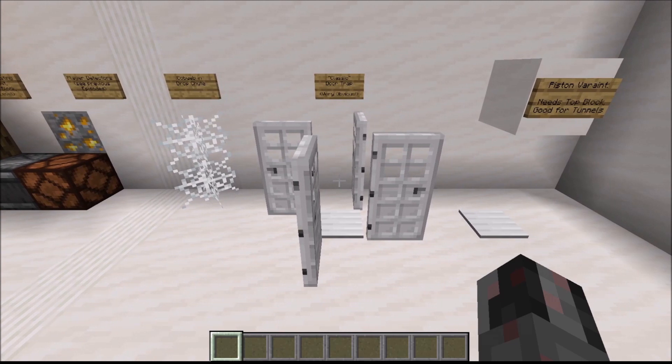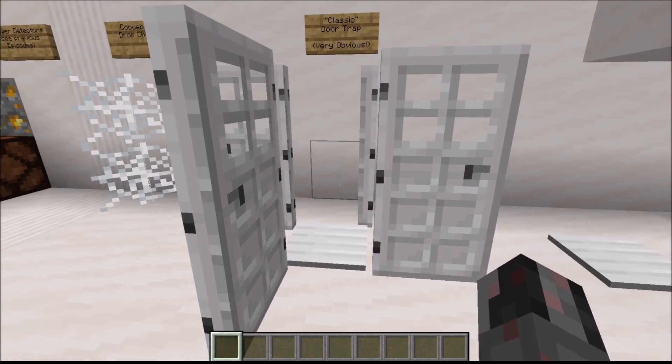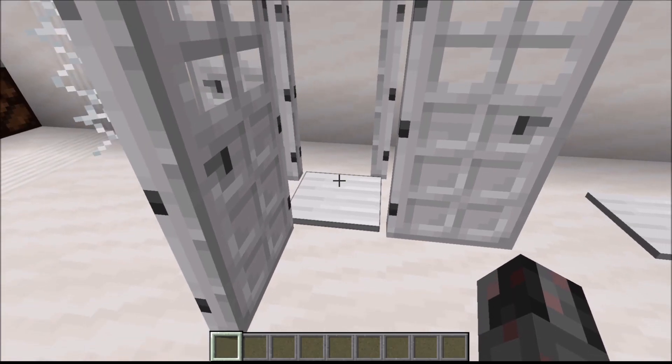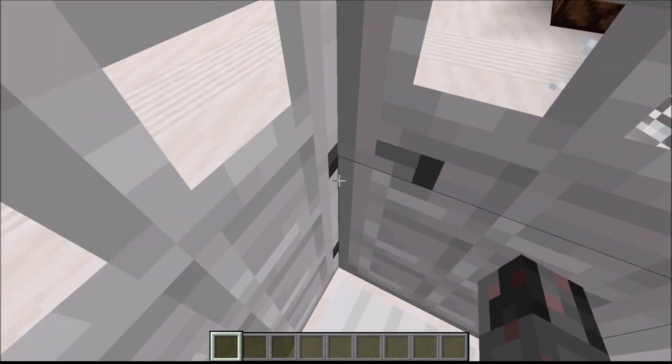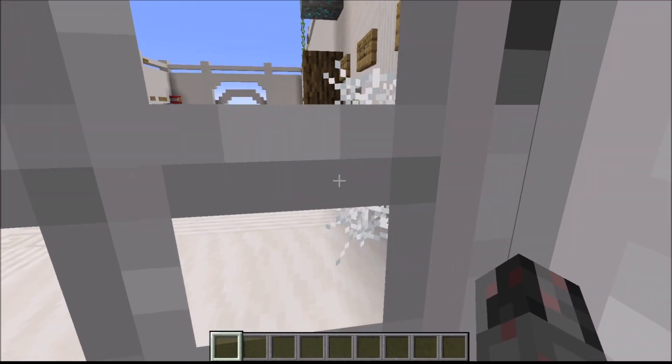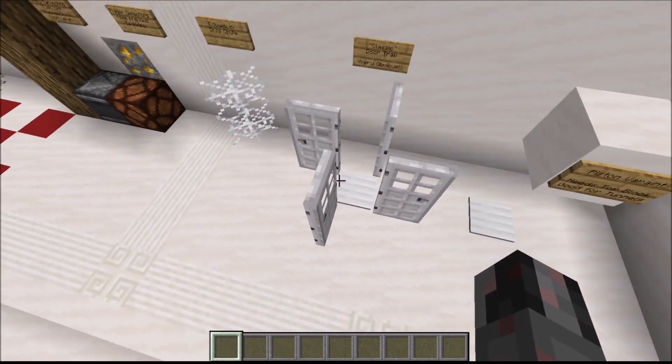Next we have one of the oldest traps in the game: the classic door trap. This is so obvious that even experienced players won't run into it — it's mostly used to trap tall mobs like creepers or skeletons. It works simply: a pressure plate in the middle with doors in the open state. If you stand on the pressure plate, all the doors close and you are trapped. Since you can't jump out, the only way out is actually removing one of the doors from the pressure plate.